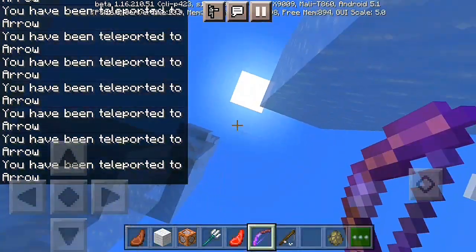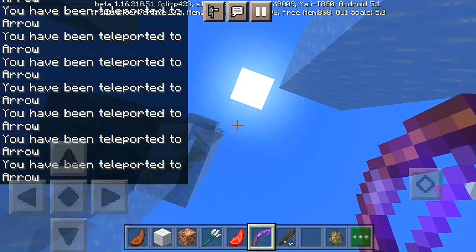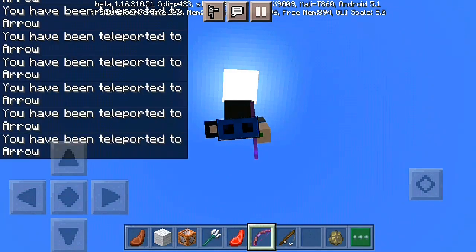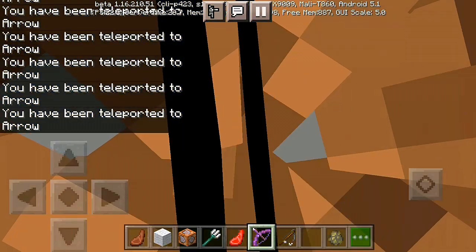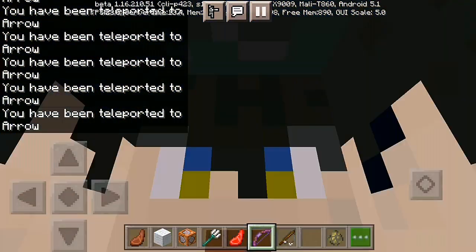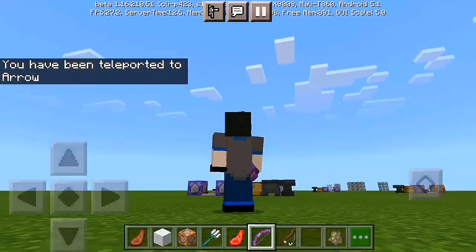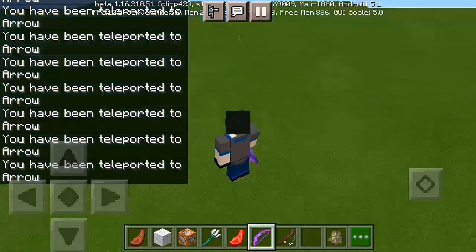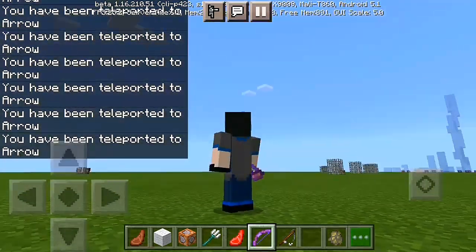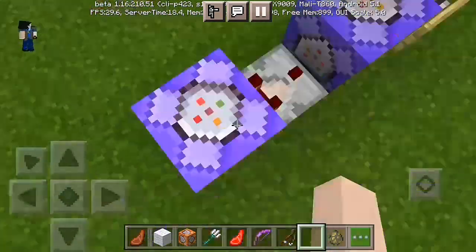Let me try it once again, this time in the first-person view. So this is how it looks when you shoot an arrow to a mid area using an ender bow — you can't even turn to another direction, it's just gonna make you face upward. Let me try to do a teleporting thing right far away here, and you can see this is how it teleports you, just like you are being carried away with the arrow.